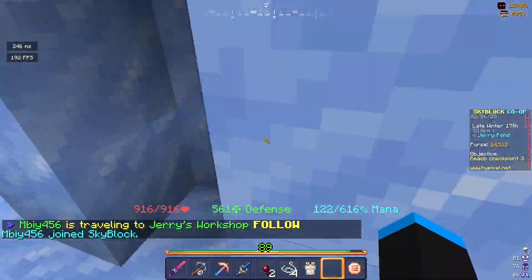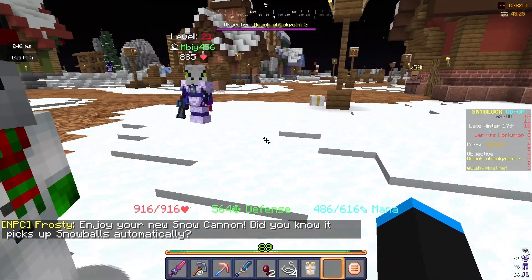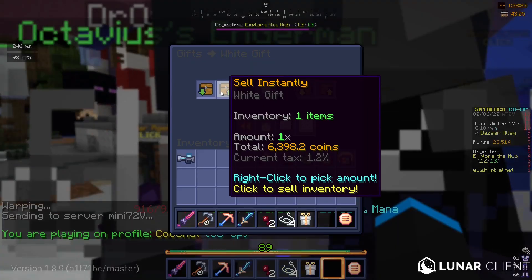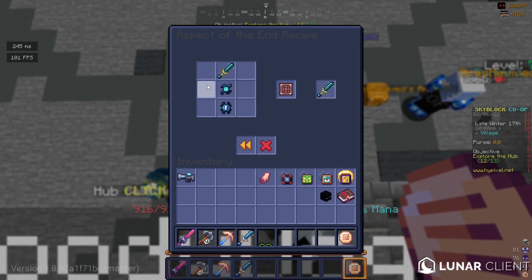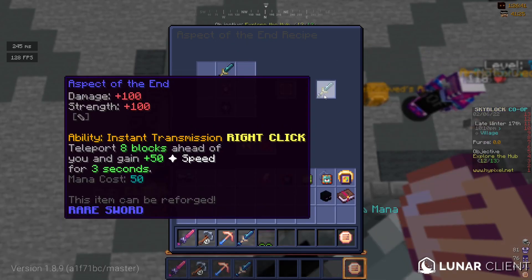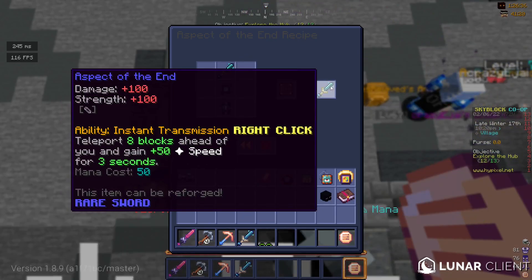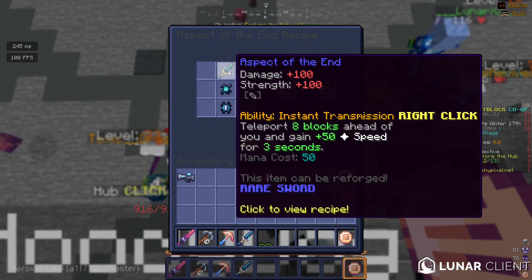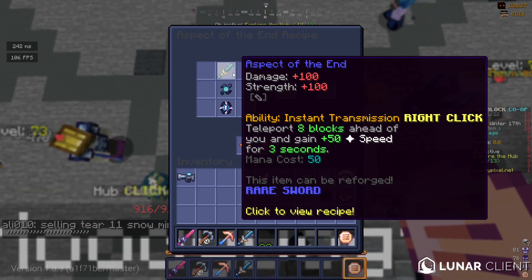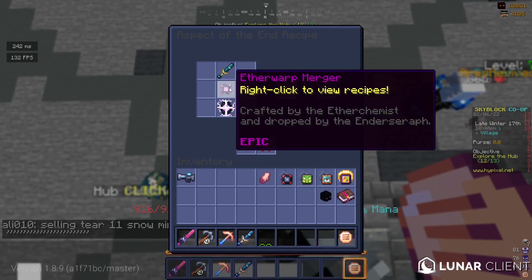Someone just left a white gift on the floor for 1k. I have another Jerry Snow Cannon. Someone left a white gift on the floor — that's a free 5k or something. Wait, we can craft Aspect of the End? Yeah, it's just expensive. It costs an Aspect of the End. That makes no sense — why would you craft it?